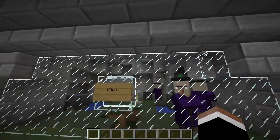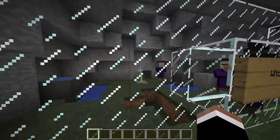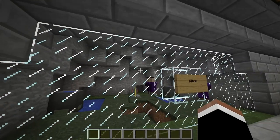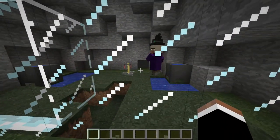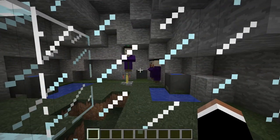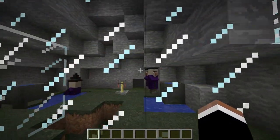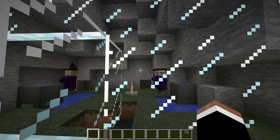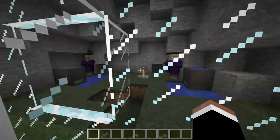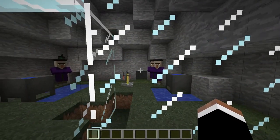Witches do not spawn naturally in the game. They were added in the 1.4.6 update for Halloween in 2012, and they've never really been utilized — they've just been used in adventure maps. There are witch huts in the swamps but there are no witches in them, which is very strange. These guys — these girls — are dangerous. They will throw potions at you and they have a bunch of different effects. They drop pretty good loot though. I want them to spawn naturally sometime but I don't think it's going to happen.